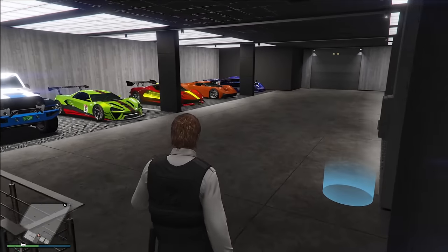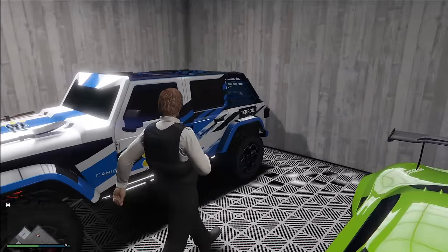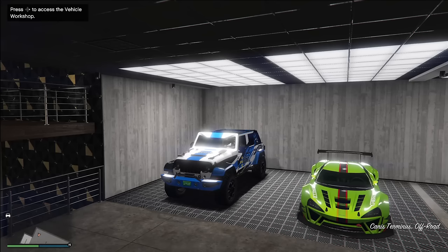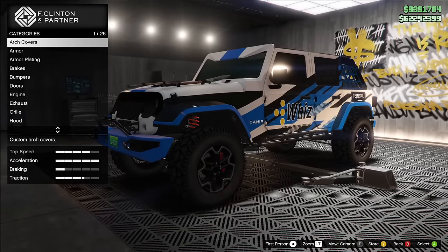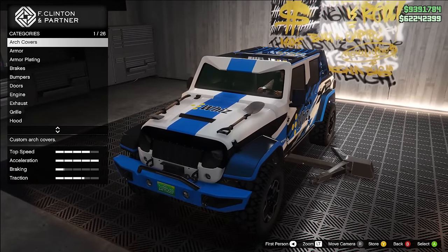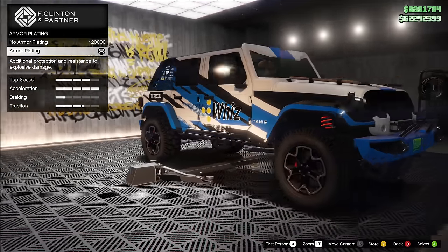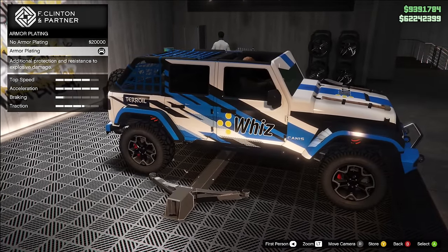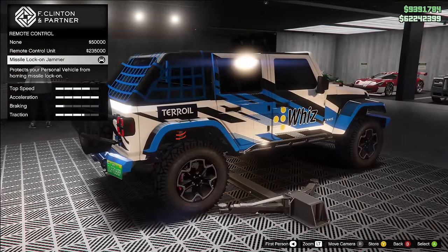One final thing about the Agency is Imani Tech vehicles. Not only does purchasing this property give you a 21-car garage for free, but you get the ability to upgrade Imani Tech cars. In front of us is the Canis Terminus. When you upgrade Imani Tech vehicles, they can withstand multiple explosions, basically making them impervious — especially when you add a missile lock-on jammer. The Agency is kind of nutty, and yeah, definitely buy it.